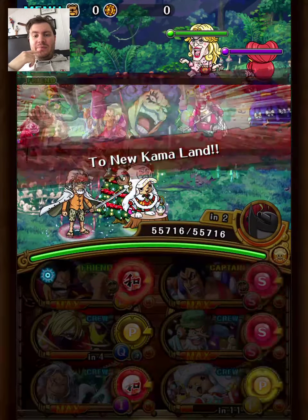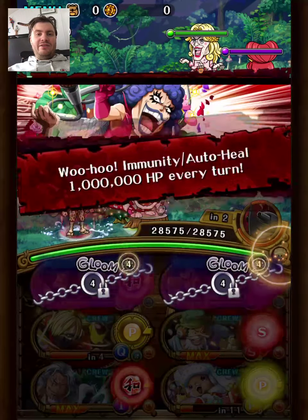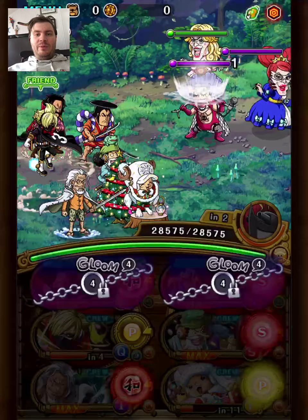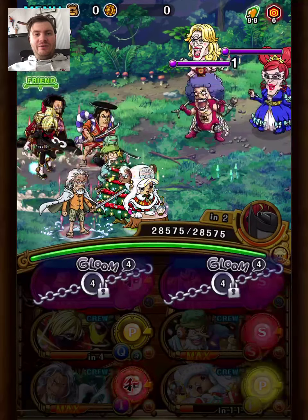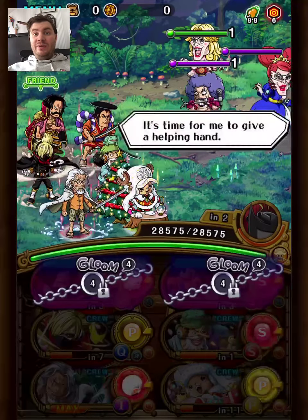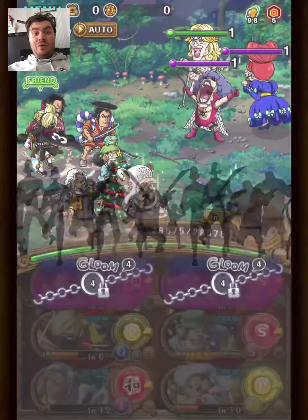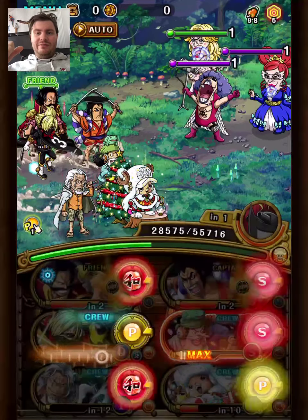This stage, depending on your orb RNG, if you get very bad orbs you can use Odin's super type already. Otherwise you can use Odin either of the two turns here. This run I got a lot of good orbs, so I'm saving Odin for next turn. We do enough damage.